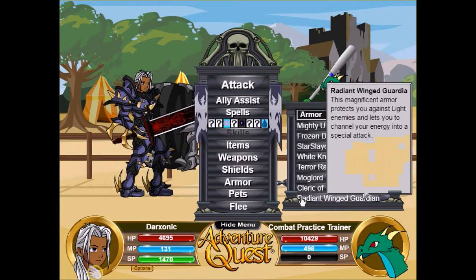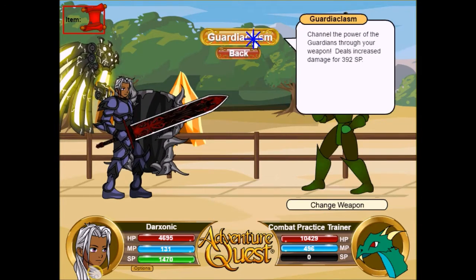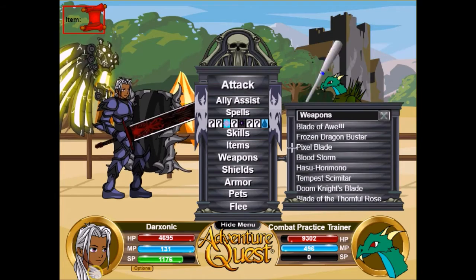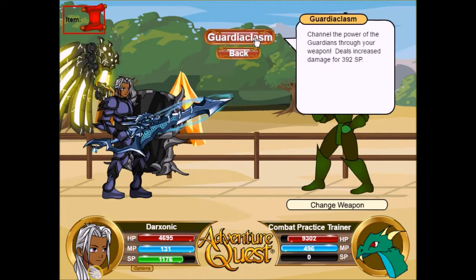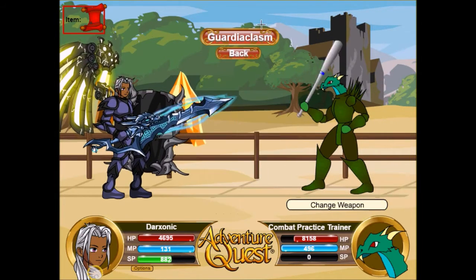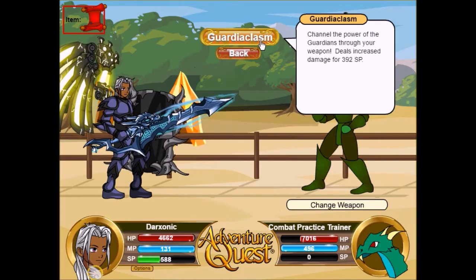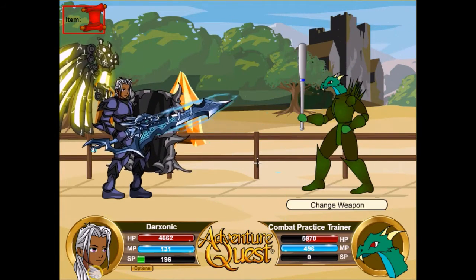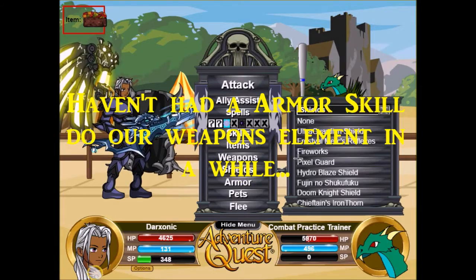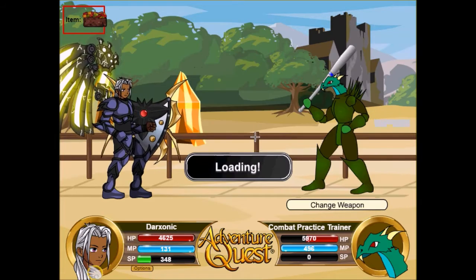We're going to switch back into the Radiant Wind Guardian and only do the armor skill. Oh, that's not too bad — it's not too bad. It doesn't go to your element though — let's check that. Okay, I actually kind of like that. That's really quick. This armor skill has a really quick hit — it's not the fastest, but it's damn sure not slow. And it looks pretty cool. And it does your element damage — since when has an armor done that? That's really cool.